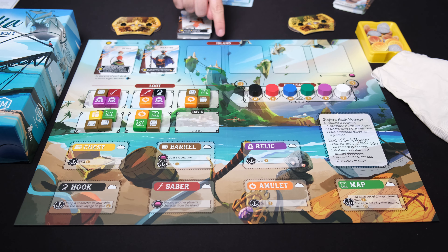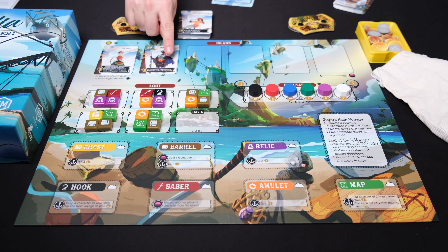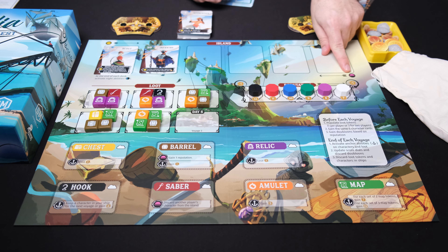From there, players secretly select a card face down, and everyone will reveal those cards, putting them in order from left to right, starting from the lowest working away to the highest number. Once that has been done, players will then trigger any daytime abilities, which is indicated by the sun symbol. Each card working left to right, you'll activate the sun or daylight ability on the cards if they have one. If they don't, just pass over them.